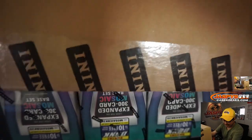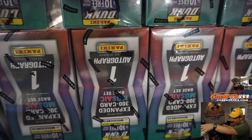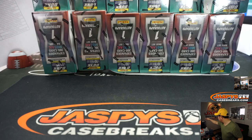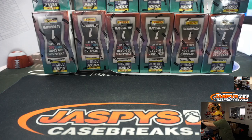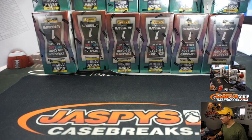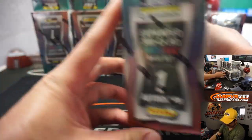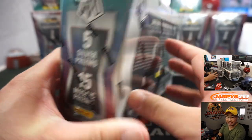We will have fast break and blasters on Friday. We've got six boxes on the top, six boxes on the bottom. Fifteen cards per pack, ten packs per box. It's our first look at this. We'll go a little bit more slowly on the first case, and then future cases we'll be able to fly through them.